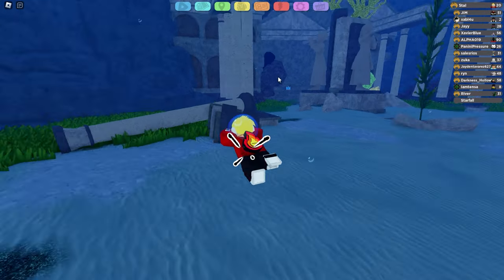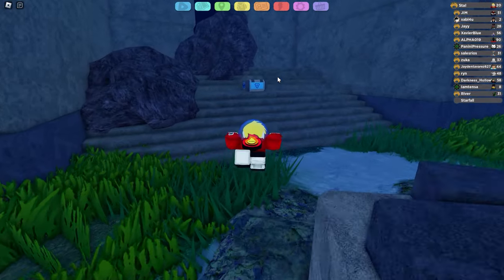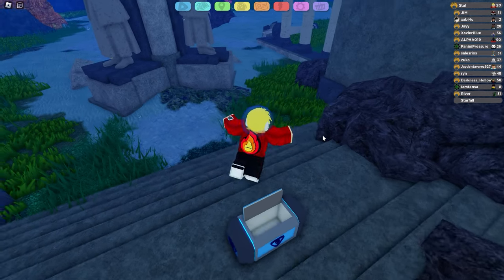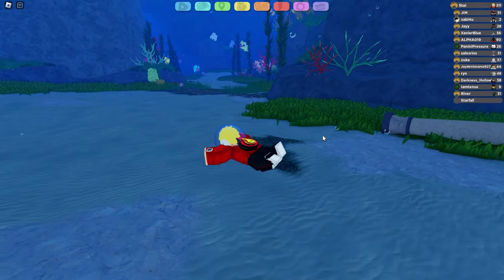The first chest is literally located over here — just teleport to the Aranata Trench, turn around, and the chest is literally located on your back. Inside the chest you will find 5 large meds. This is the first time ever we see large meds in Lumion Legacy, which is honestly kinda cool. I'm glad that they finally added it.